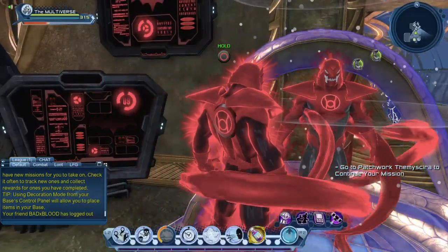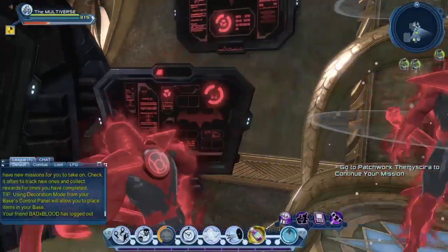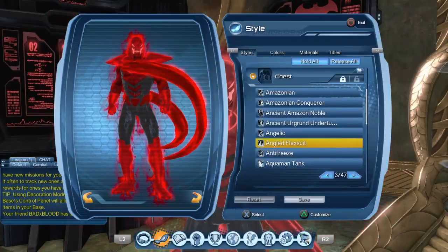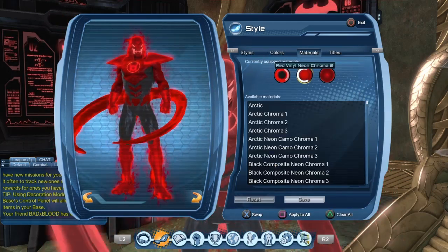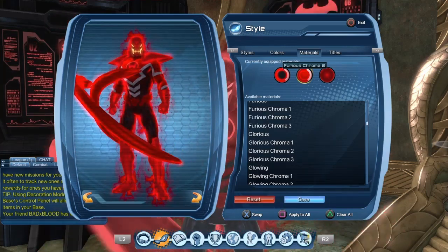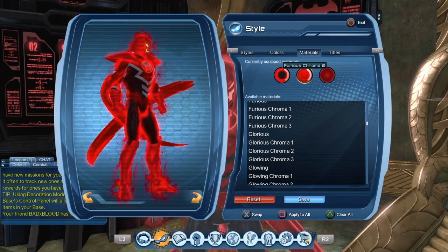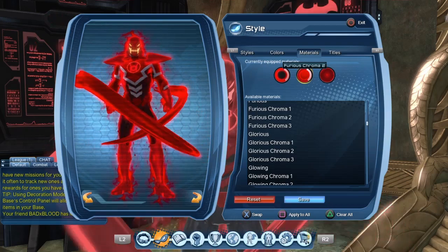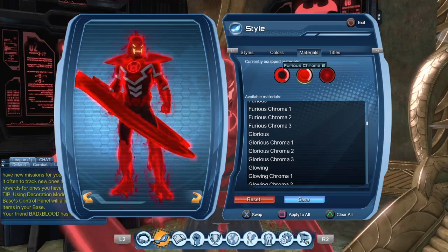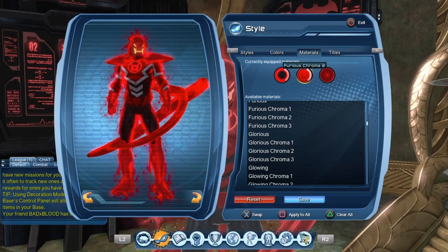I made an alternative version if you wanted to use something other than the Slimline chest piece. Here I'm using the Angle Flex Suit, but in order to do that I had to use the Red Vinyl Neon Chroma 2 for the chest piece and the pants. The reason is that if I use the Furious Chroma 2, I end up with a bunch of white lines that I don't want. So I needed a chest piece that only supports two colors to avoid white lines. If you don't mind the white lines there are quite a handful of other chest pieces you could use.